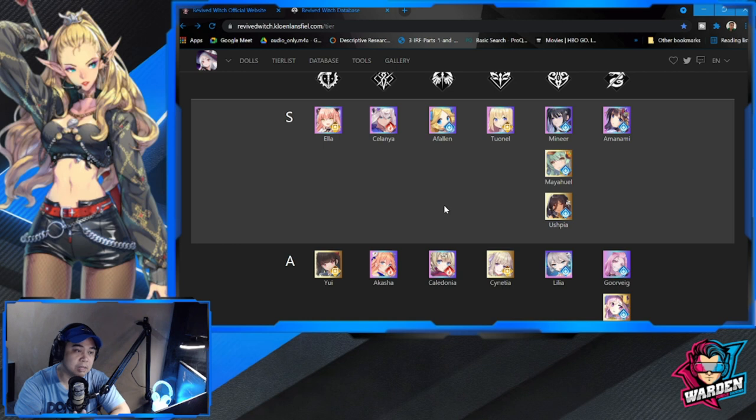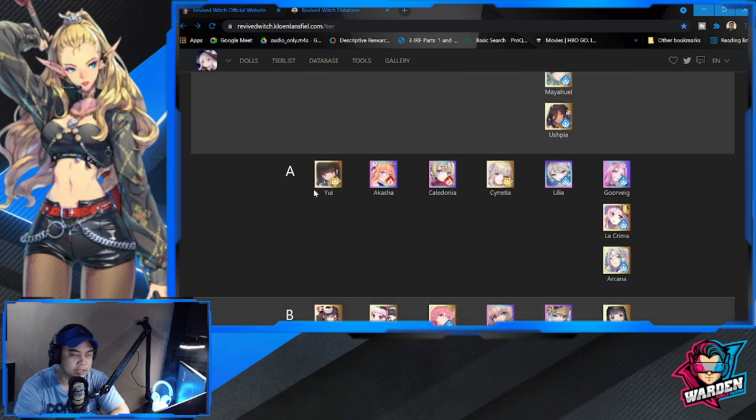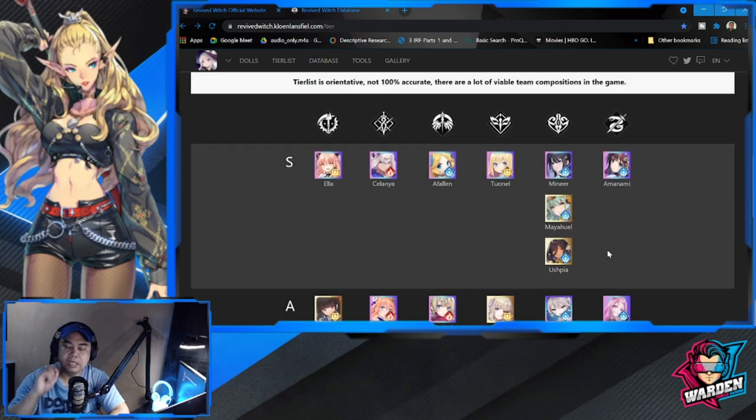What I've seen most in my pulls is a Fallen, Tonel, Mayahuel, Ushpia, and actually some others like Akasha and Kaledonia.